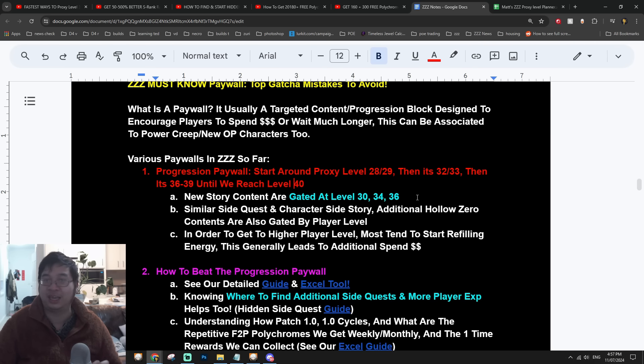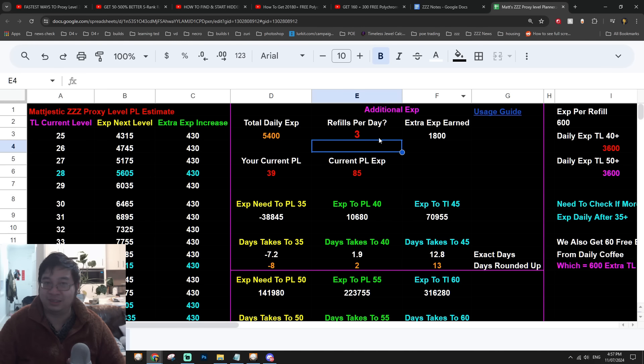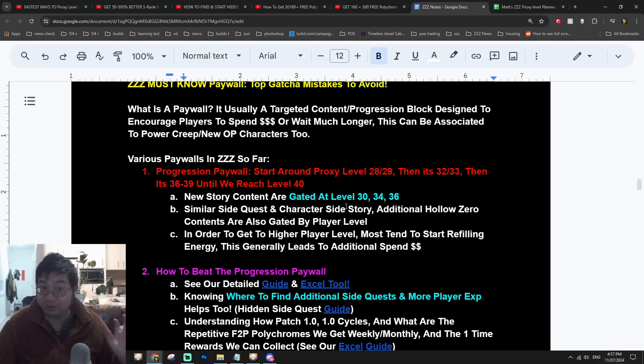These are the paywalls in the game — designed to have less content, fewer quests, and less experience available at those thresholds, with story content gated behind them. By designing the game this way, developers are trying to get players to do more refills and spend more money. The refill cost starts at 50 polychromes and goes up to 75, 100, and even 200 polychromes per refill.